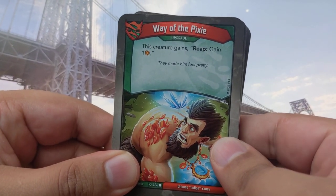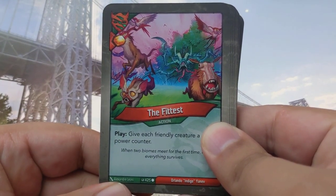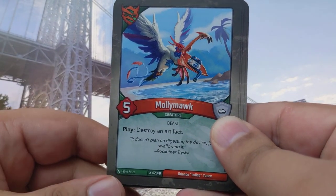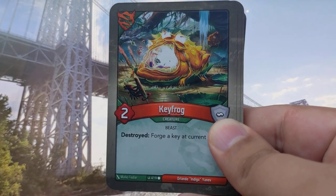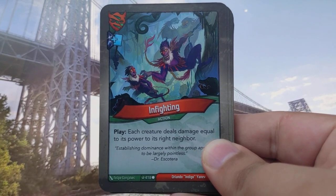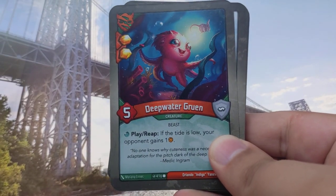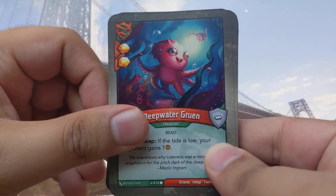Way of the Pixie: this creature gains Reap, gain one. The Fittest: give each friendly creature a power counter. Molly Mock Play: destroy an artifact — key frog destroyed — for your key, a current cost. In Fighting Play: each creature deals damage equal to its power to its right neighbor.